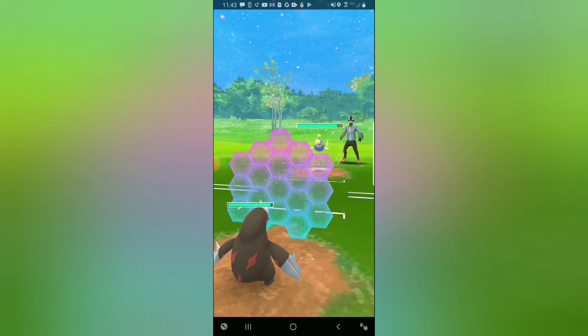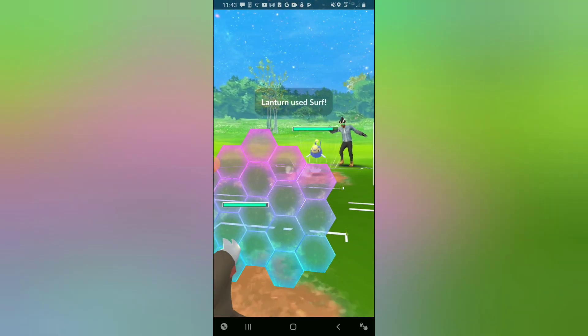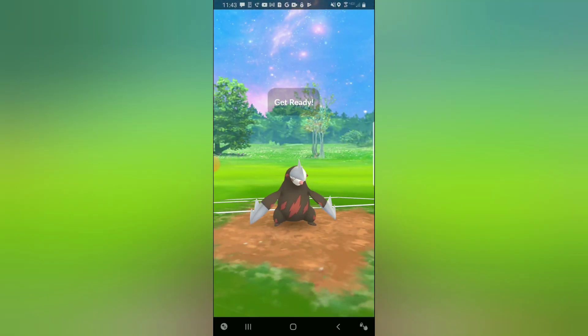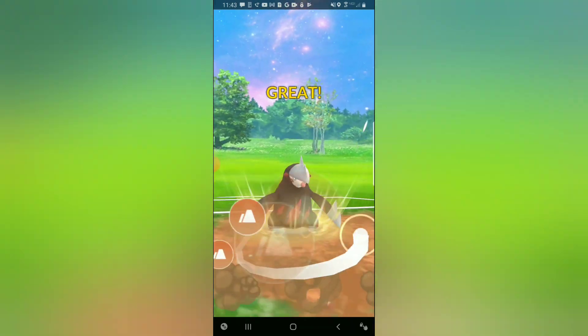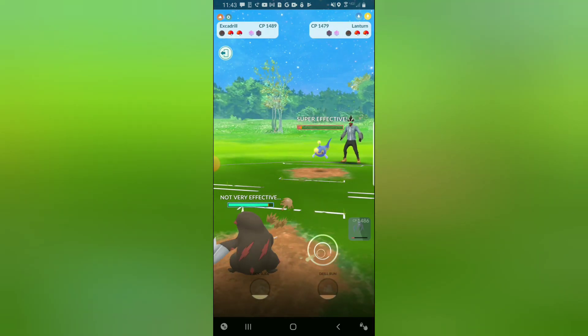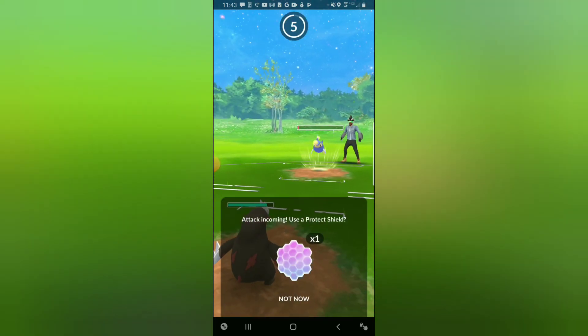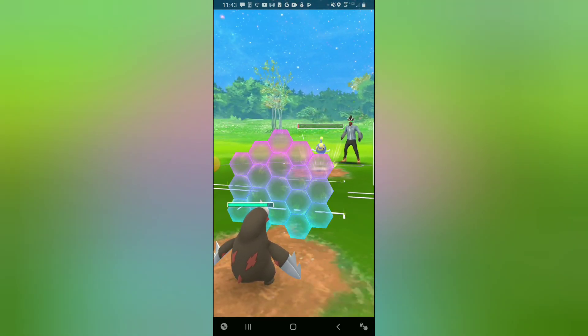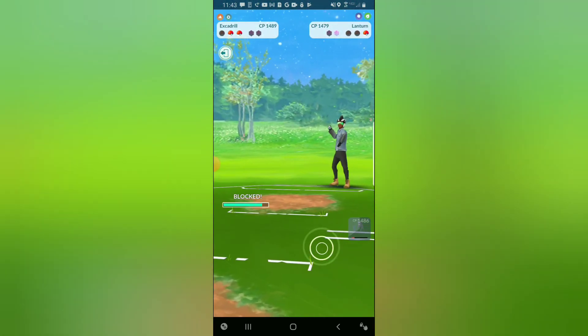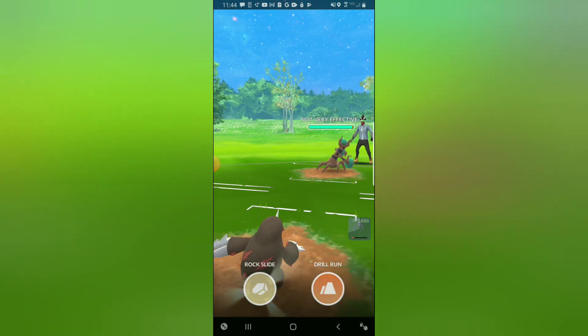Lanturn decides to stay in and throw their energy. I'm going to shield up the Surf — it would be catastrophic from this range. Going for Drill Run — Drill Run is doing massive damage onto Lanturn. If they let it go through, Drill Run does go through. At this point I could just double shield and farm down. Excadrill will be taken out by a Surf from this range, so this is probably the move to shield if at all possible. Their final Pokemon is Trevenant.